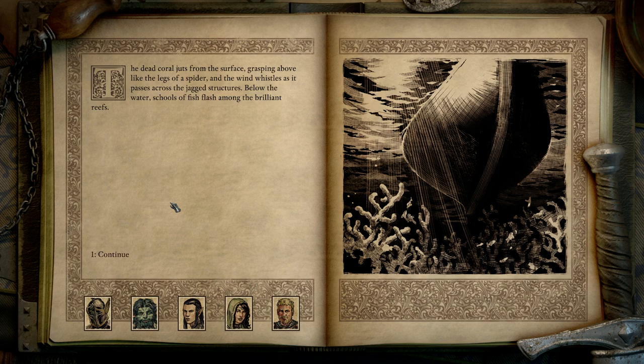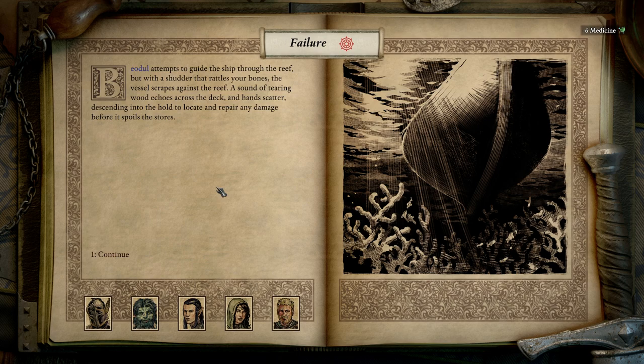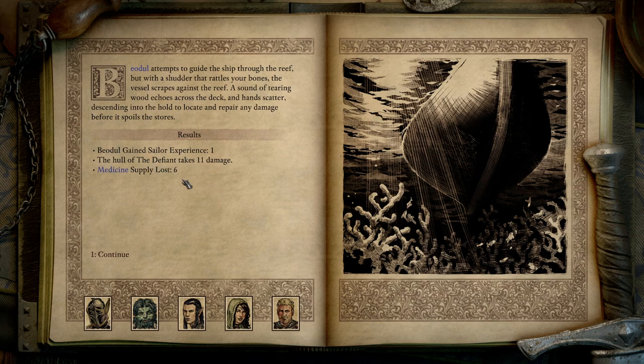The dead coral juts from the surface, grasping above like the legs of a spider, and the wind whistles as it passes across the jagged structures. Below the water, schools of fish flash among the brilliant reefs. Beodule attempts to guide the ship through the reef. With a shudder that rattles your bones, the vessel scrapes against the reef. A sound of tearing wood echoes across the deck, and hands scatter. We got some experience at least — took 11 damage and lost 6 medicine.